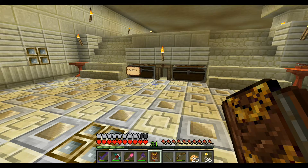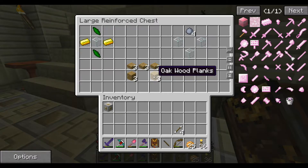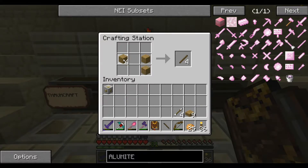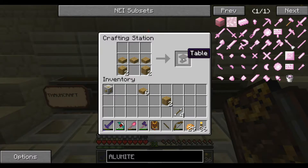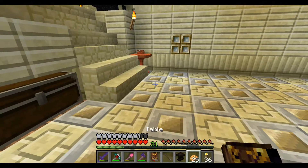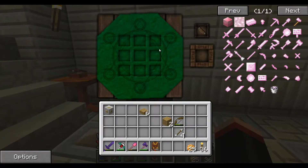Now we have the Thaumonomicon, and we're going to make an arcane work table. I'm pretty sure it's this stuff. Okay, so that's a table. I think we do that, and then we just place it down and click it with our wand. Let's get rid of that for a second. Let's throw that over here and right-click it. Yeah, there we go.